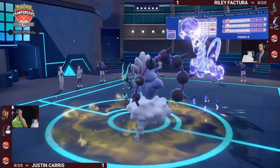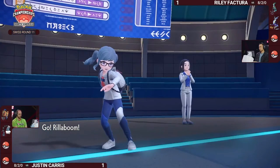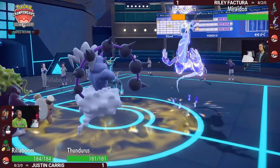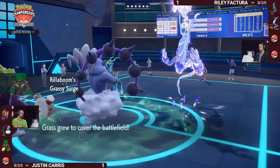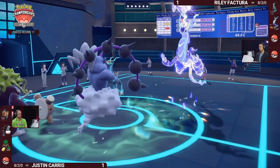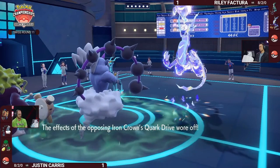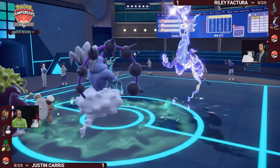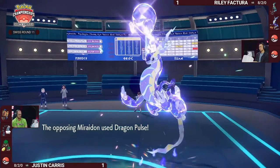Rillaboom hits the field, canceling out Electric Terrain. Another way to limit Miraidon's damage output. One thing about Zamazenta — it doesn't get that Defense boost back. So as called out in game one, we get to see it play out: Zamazenta switches off the field and is still alive in game three. The Dragon Pulse covers for that switch — nothing wants to come into that slot, as everything takes neutral damage.